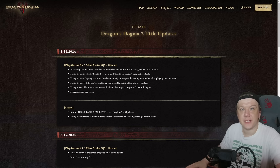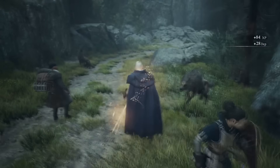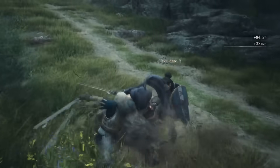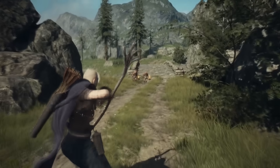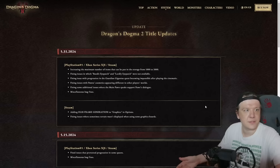Capcom released another update for Dragon's Dogma 2. This is patch number six and it came out of the blue as always. It applies to PlayStation 5, Xbox Series S and X, and Steam users, with some additional features for the PC crowd. DLSS frame gen has been added and the issue with the invisible terrain has been supposedly fixed. This video will go through each and every entry on the patch to see what's been changed.